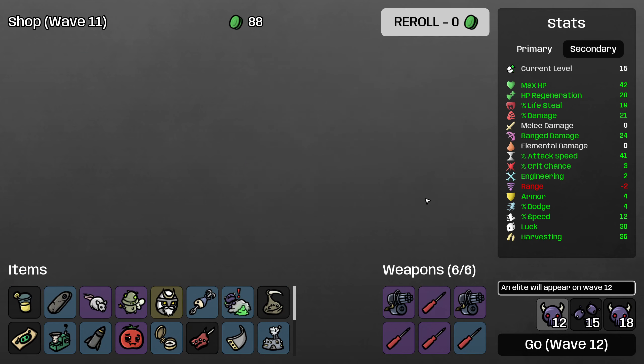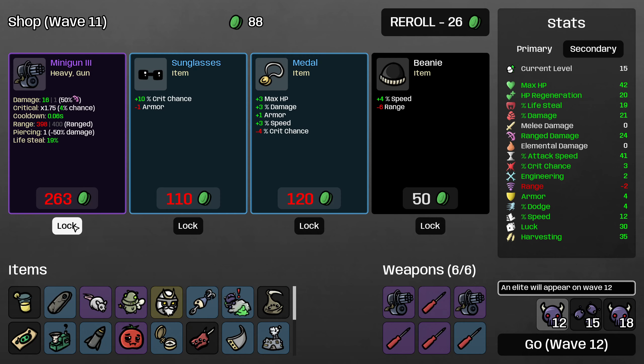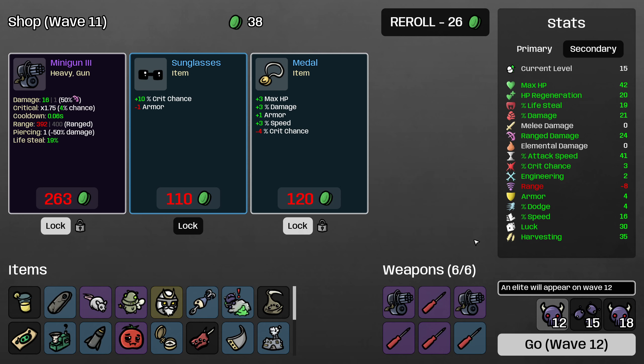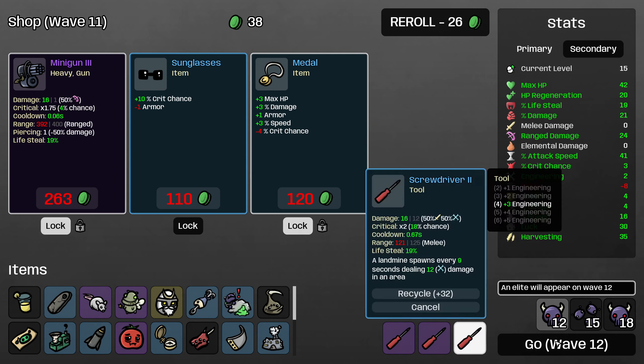I'm just going to buy this entire shop — up to 20% lifesteal, that's great. I will lock this other minigun and we'll just go to a level 4 minigun, then lock the metal. Definitely buying the beanie here. Do I want these sunglasses? It would make my crit chance 9% after buying the metal — I don't think that's worth locking. So we go in and our goal is to try to kill this guy during the ranged damage phase if we can.